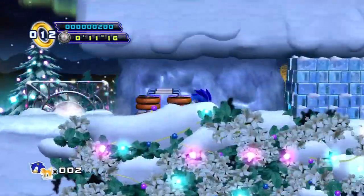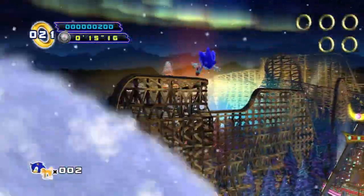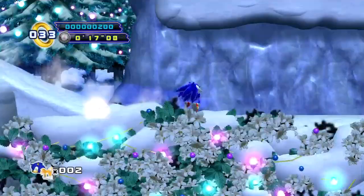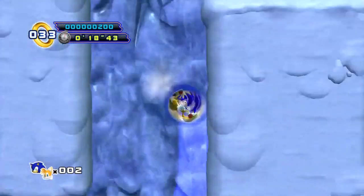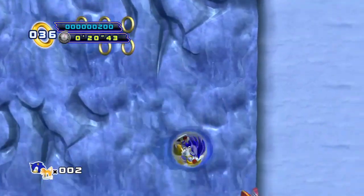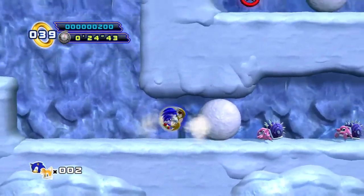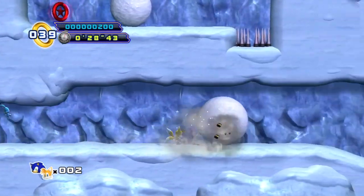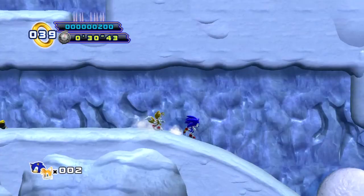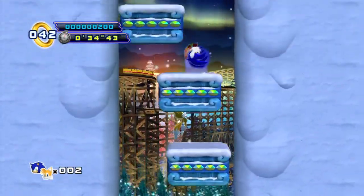Okay, there's a spring in the snowman. Now, I remember hearing that you can do some sort of team attack with Tails. I'm assuming that's it. It doesn't really seem like Tails is doing anything. Oh, there's a red ring up there. I didn't know that they were a thing in this game — obviously, they are.